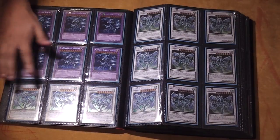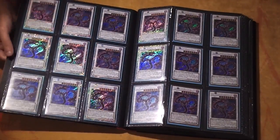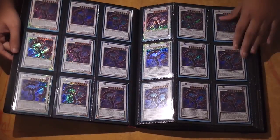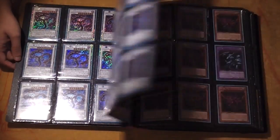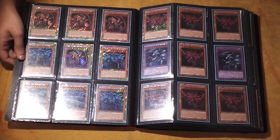Gold Blue Eyes Ultimates. 12 Stardusts — these all sell very well, very quickly. 18 BLs. This was incredible, like it was really, really cool. A couple of Gold Gods.